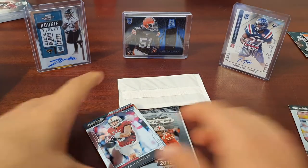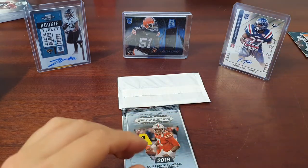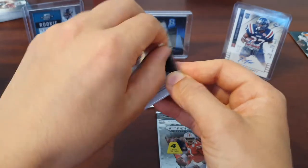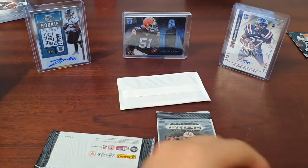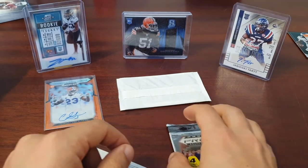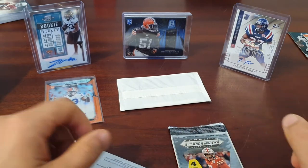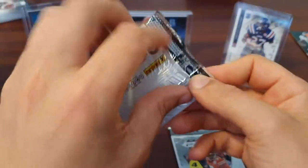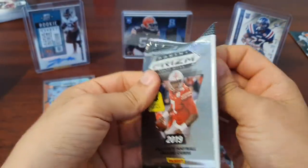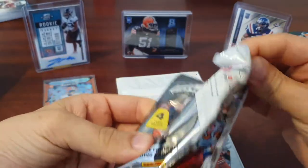We're accompanied today by All That Remains in the background — that Overcome album — just in case any of you are wondering. I'll stick the auto there nicely. In the background you'll see I've gone for names today — we've got Jaquiski Tartt, Divine Ozigbo, and an Arkevius Mingo card. Let's see if that hit is a sign of things to come.